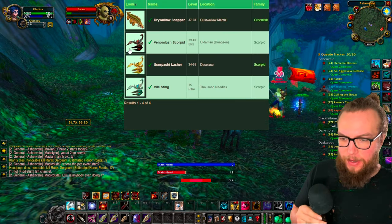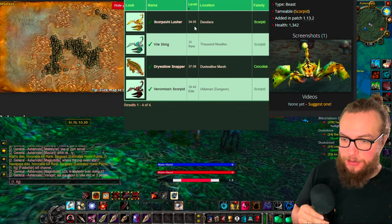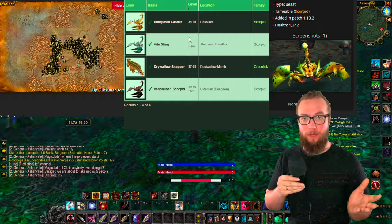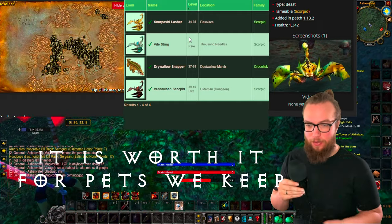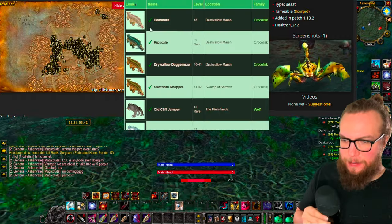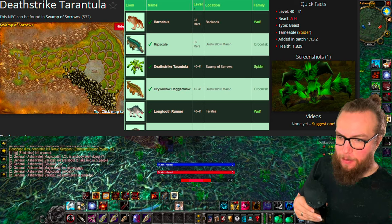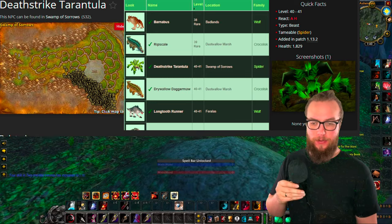Next, if we're talking about Claw 5, Claw 5 is gonna be able to be picked up from the Scorpid Lashers in Desolace at level 34. Taming a rare just for a pet ability is kind of a pain — you have to wait around for it, and you don't know if anyone else is camping it. So I don't worry about rares; I just go for regular mobs. Scorpid Lashers in Desolace is gonna be a good option if you wanna make a trip out there. Next, Bite 6 looks like it's going to be in Dustwallow Marsh — you can pick up Bite 6 from the Deathstrike Tarantula, which looks like the best option there.